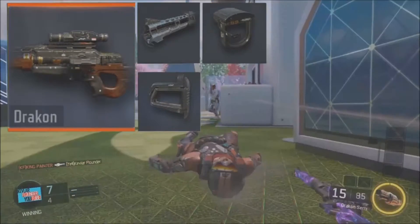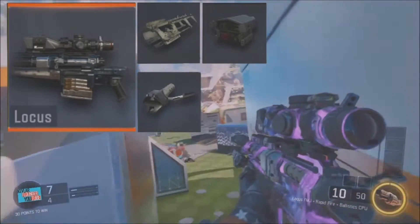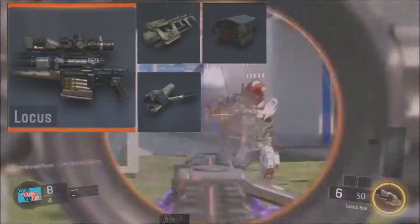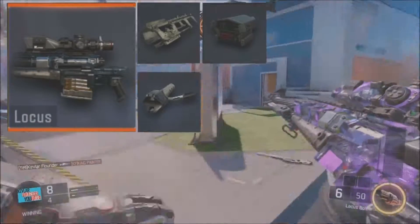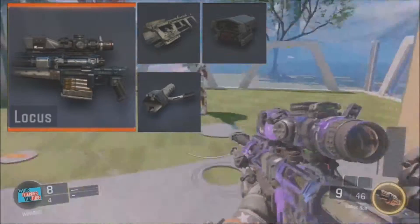Next sniper rifle — the Locus. The Locus is a two-shot kill to the body below the chest and one-shot above the chest. This is the sniper you can use for core. It's a great, fast sniper rifle, easy to use, and probably one of the most popular besides the SVG.